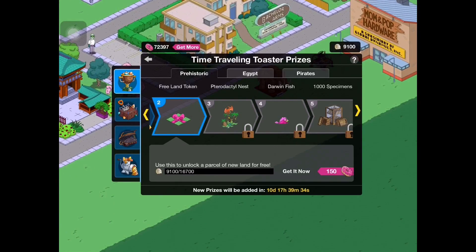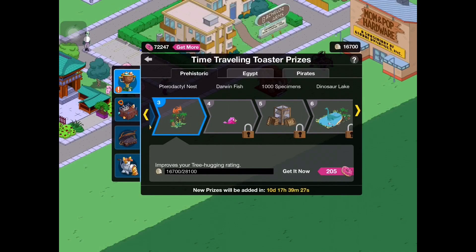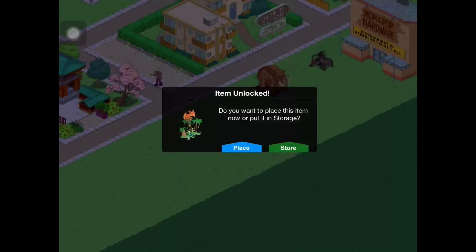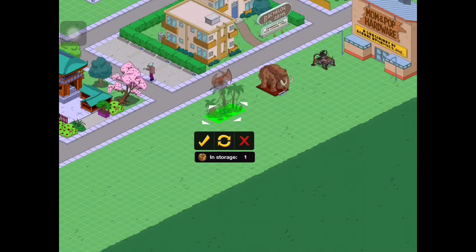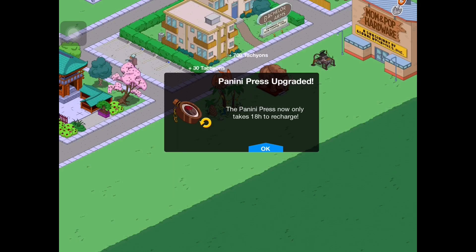The next prize we get is a free land token, which will come in handy when purchasing this new strip of land we just got. Next we have the pterodactyl nest, which looks pretty cool but pretty creepy. So we'll place this down right here.